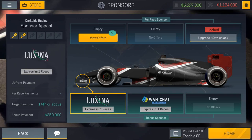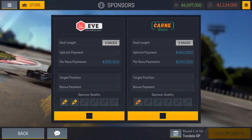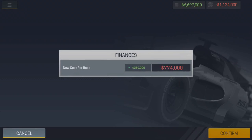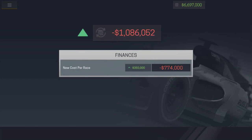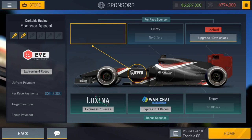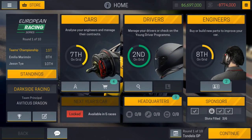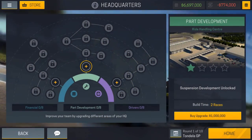Along with managing your money, you'll also have sponsorships that you can accept before you enter a race. Some of these sponsorships have a bonus target position — like finishing 14th or above, maybe 9th or above — and the better the target, the more money you make from the race. You have a qualifying bonus and a race bonus, which is kind of similar to the PC version.